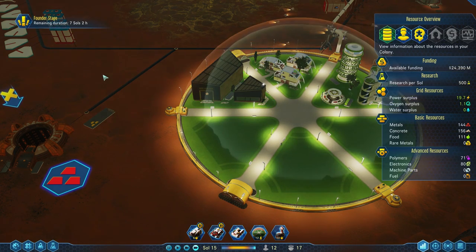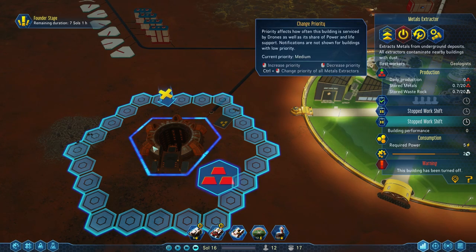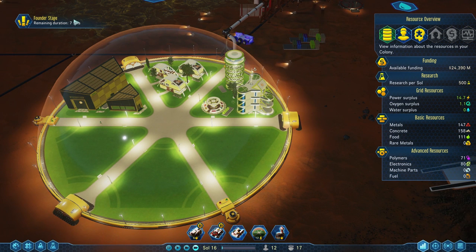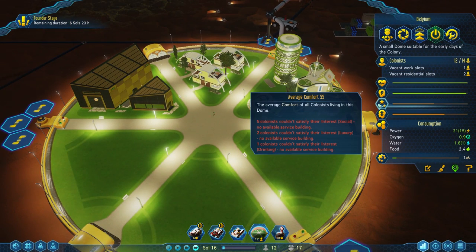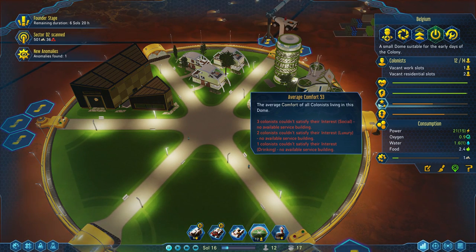You can mess around with the priority depending on what the most important thing is. I could turn on the metal extractor but put it really low priority so that it doesn't really get any workers, but I'm going to explicitly turn it off for now. We're going to want more people here, but I can't send more people until the founder stage is over — which means we have to wait for seven days, or we can have our people start making babies. People will start making babies when they are comfortable; the more comfortable they are, the faster they will make babies.